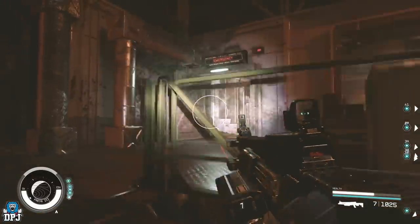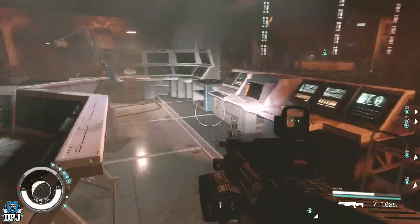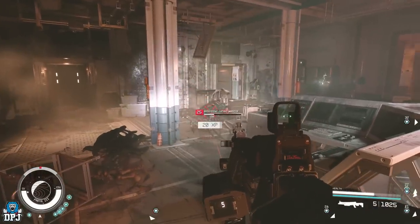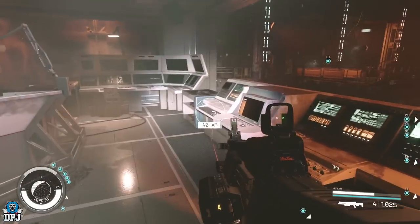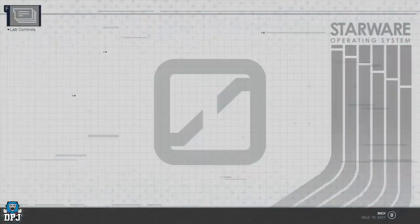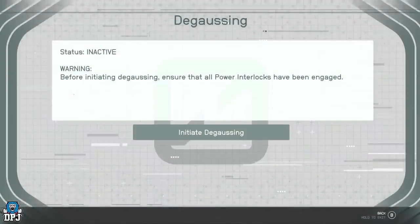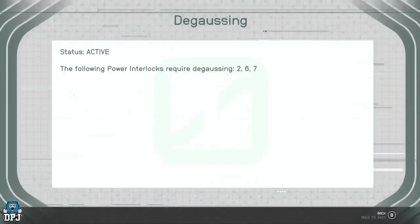Go into this room and take out the enemies that are in here — they may be lurking behind you. You then need to access the lab control computer and go to the degaussing folder. Press and initiate the process, then press back once. You will see text saying the following power interlocks require degaussing. Yours can be different to mine — mine are 2, 6, 7, but yours could be anything between one and seven. These numbers you must remember, as these are the interlocks you need to interact with.